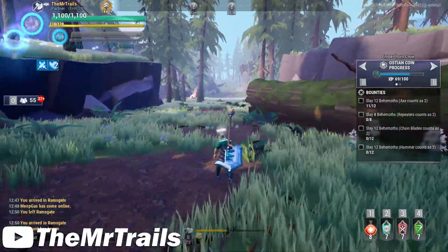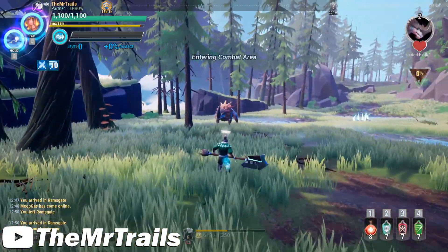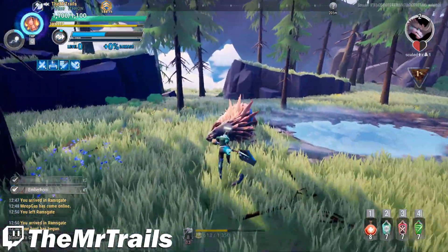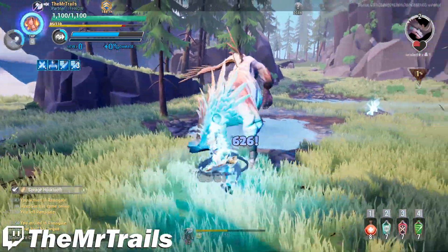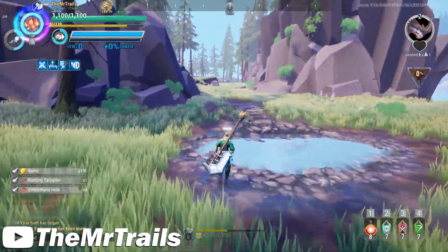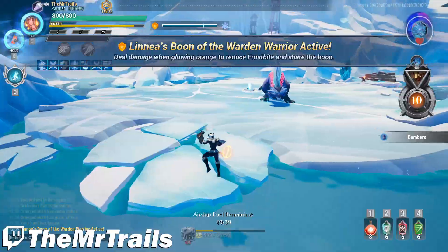Zeal vs. Etheric Attunement. I could explain all of the utility cells, but I think we're all very aware of and have come to the conclusion that if you aren't running Catalyst and Tonics, then your utility cell choice is most likely going to be between these two. And it's interesting, as there isn't a completely obvious answer to which one is better. There are times where Attunement is better and times when Zeal is better.